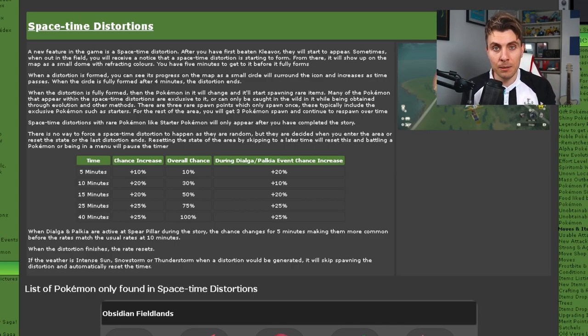There are things that will reset the timer that you want to avoid. Going back to Jubilife Village will reset it. If you change the time of day — going to your tent or the NPC and changing from morning to afternoon, evening, or night — that will also reset your timer. Going into any sub-areas like cave systems or Snowpoint Temple in the Alabaster Icelands will also reset your timer when you leave those areas.